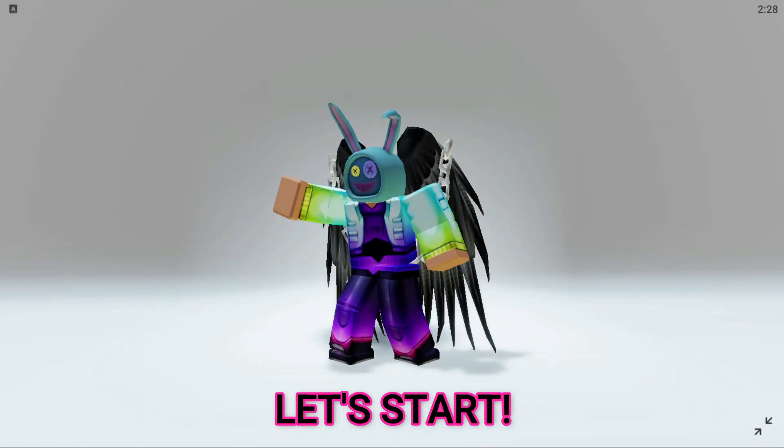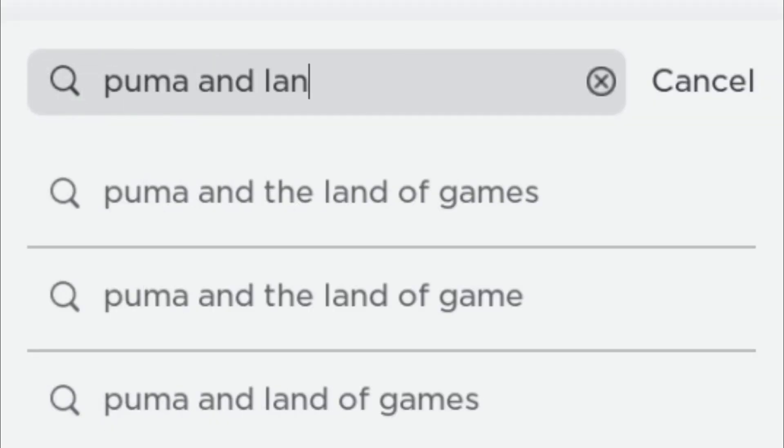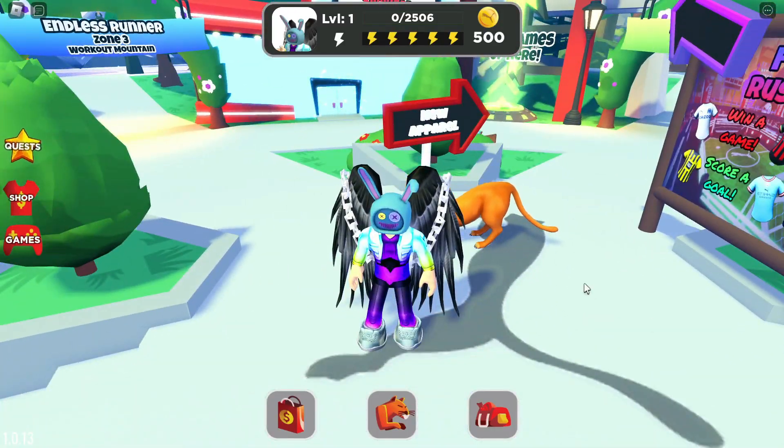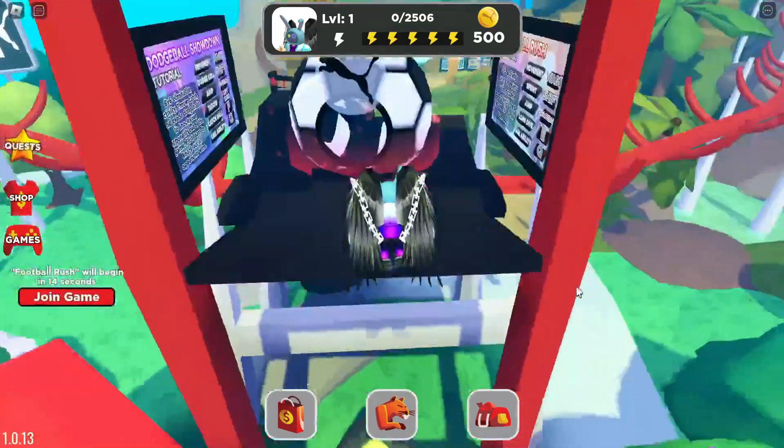Let's start. Search 'Puma' in Land of Games, then enter this game. Log into the game and get your first free item. There are different quests for other items.